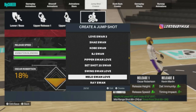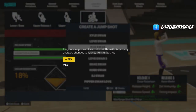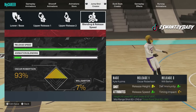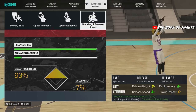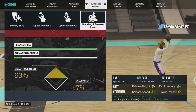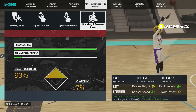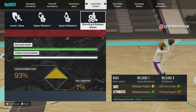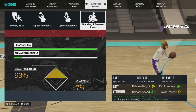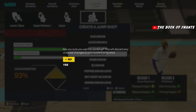I'm gonna show y'all my three go-to's in the game right now. Make sure y'all name your jump shots. This first go-to — all you need is an 82 three-ball. It's fast and very easy to green. The cue is almost when it's at the top — that's the release point — and it's very easy to time. Let me know y'all's favorite jump shots down below in the comments to help everybody out.